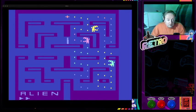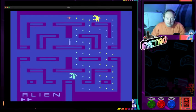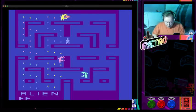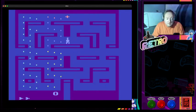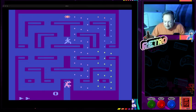We're starting with the Atari 2600 version of Alien — it looks a bit Pac-Man-y to me. Let's see how we get on. Hello Nutty Cluster in the chat room, by the way.